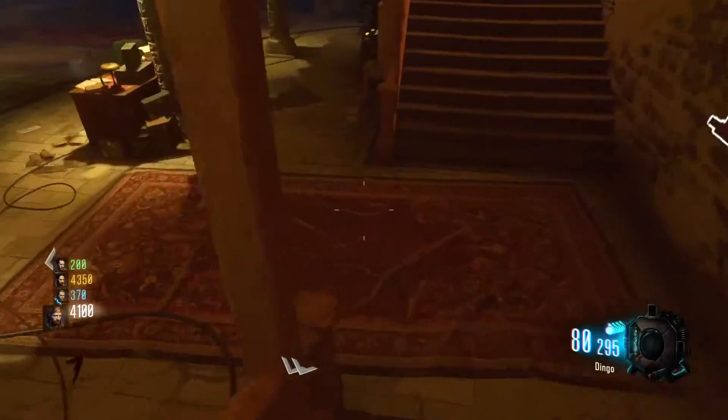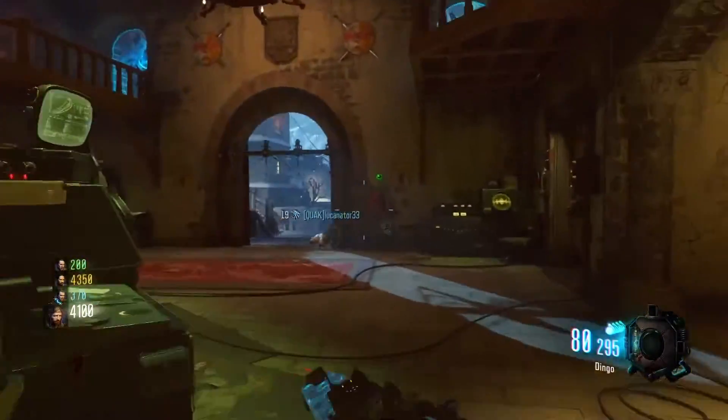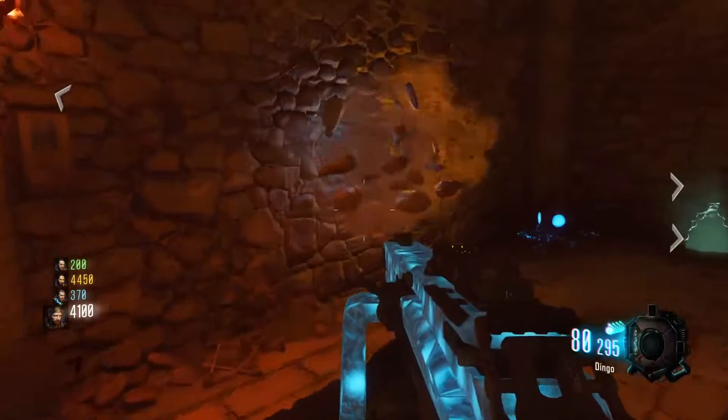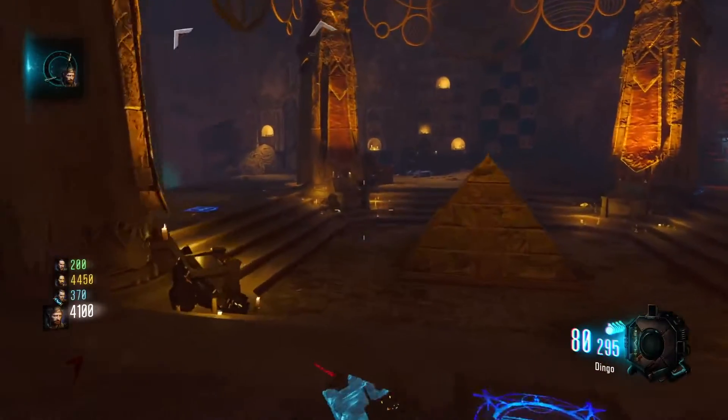Once that's done, you will hear a wolf howl, and then you can go downstairs to the pyramid room to get your quest. Your quest will pop out of the wall right here and you can pick it up and then do the quest.